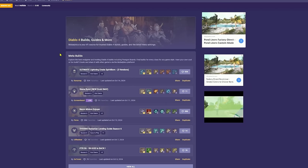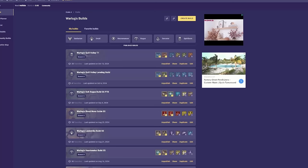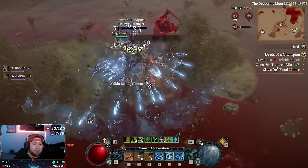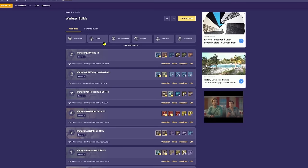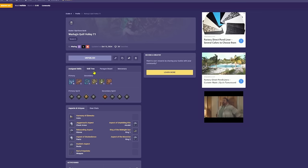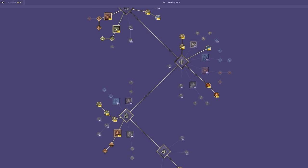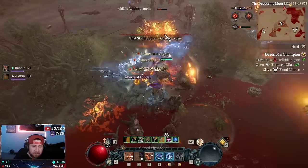But first, a message from today's sponsor, Mobilytics - your one-stop shop for any of your Diablo 4 build and profile needs. You can find everything from regular creator profiles to community-based builds where everybody can upload and share builds. It has tier lists, meta builds, in-depth guides with assigned skills, skill trees, paragon boards, mercenaries for the new Spiritborn season, and much more. Mobilytics is one of the best places to get questions answered for any builds you need for Diablo 4.